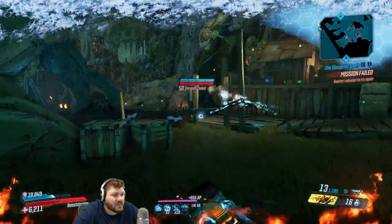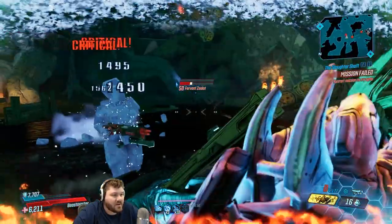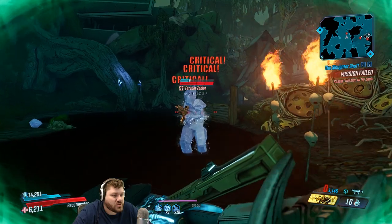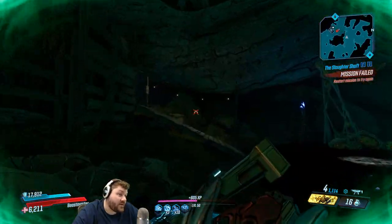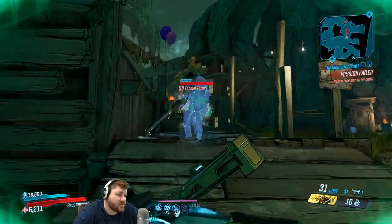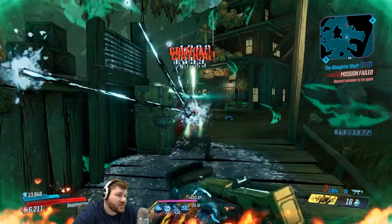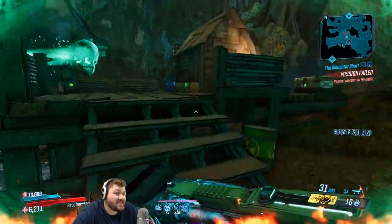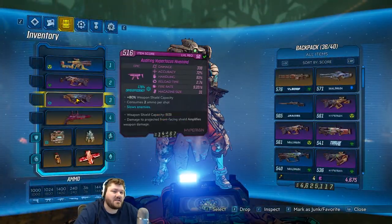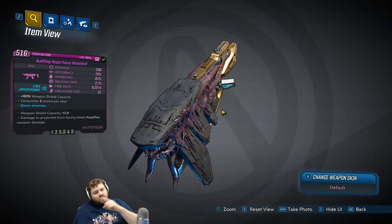I would be okay with this damage output if this thing had like a hundred rounds in its magazine. It feels like a Warlord in some aspects, but minus the ammo capacity, which makes it garbage. On True Vault Hunter Mode you can tell this isn't doing much — and that's with me standing still on a Fadeaway Black Belt build, which adds a ton of damage to this thing, and it's still just not cutting it.